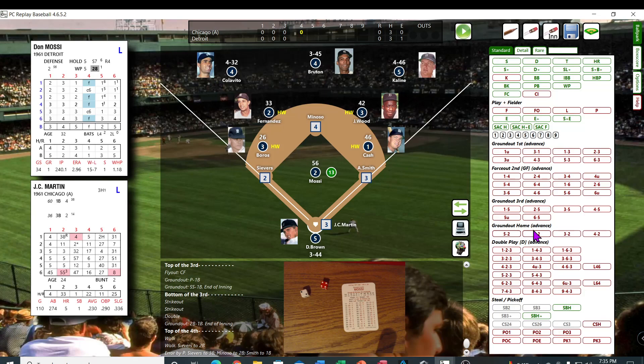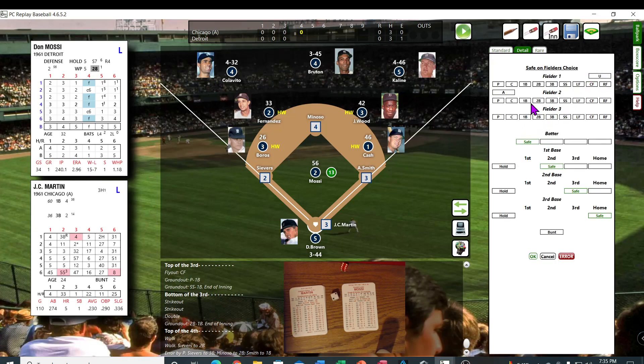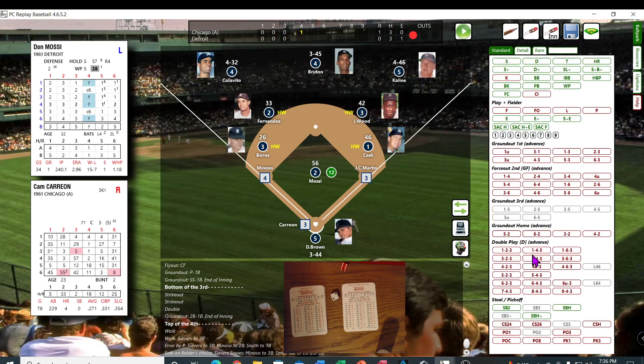JC Martin up — bases loaded, no outs. Mosse is pretty shaky right now. 62, 29, playing deep — that's a fielder's choice. Runner on first, out at second, and the run's going to score. We're going to detail it — fielder's choice — going 4-6. Is he safe at home? He's safe. The guy at second is out. They've got a run in.